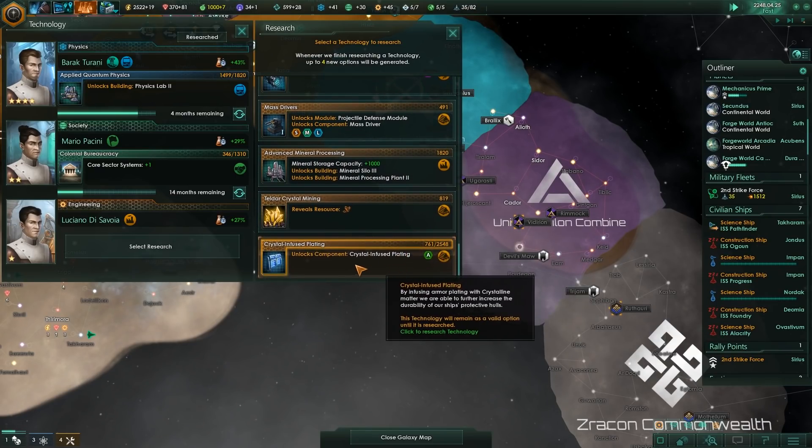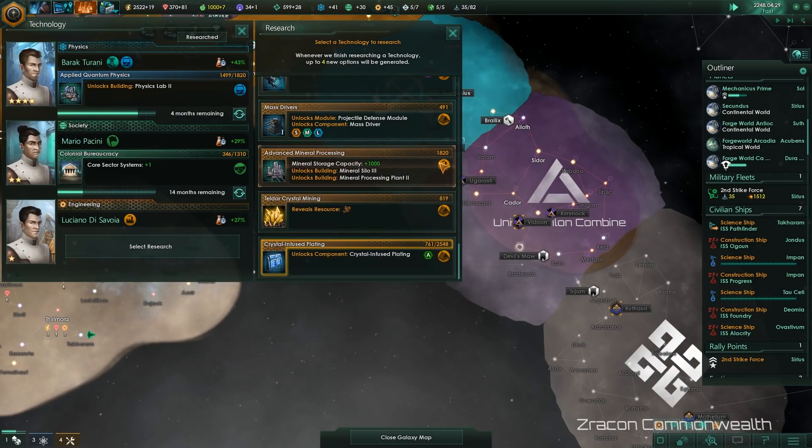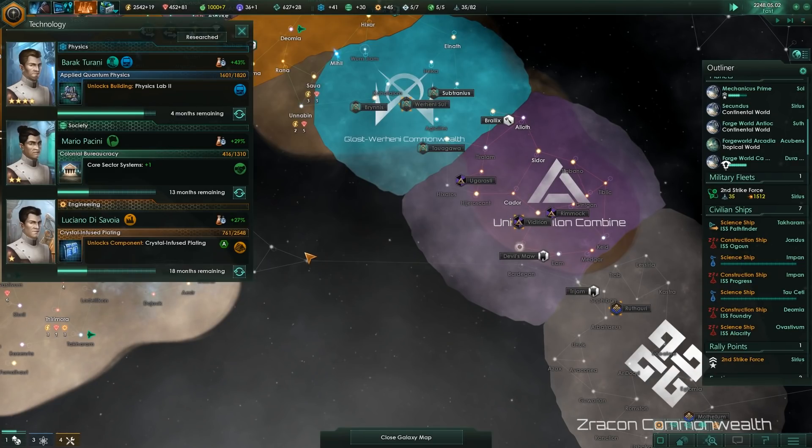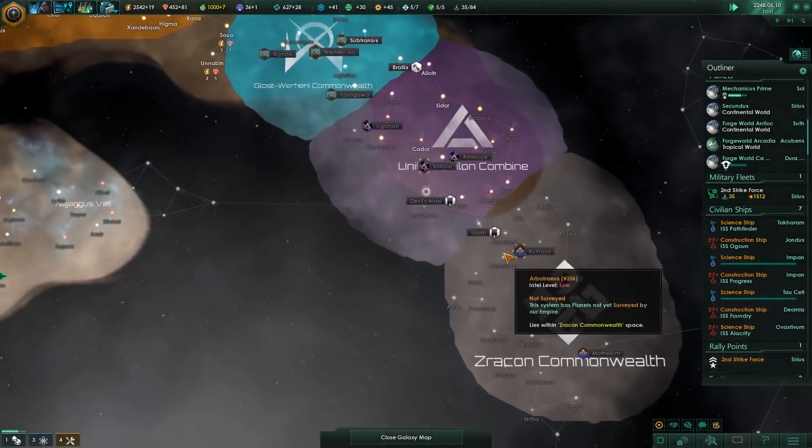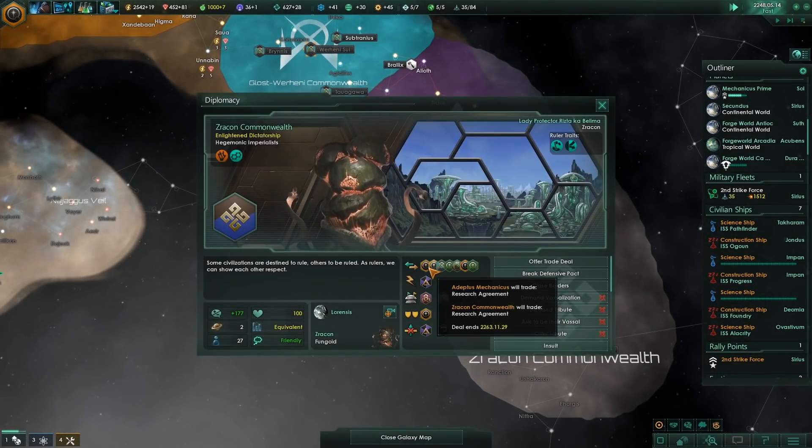Dev Diary 84, the Chop Pack Feature Roundup Part 2. Today we're going to be talking about some of the features that have not been talked about at all in the development cycle of the game, and some of these are actually quite cool.